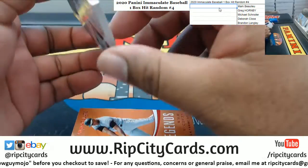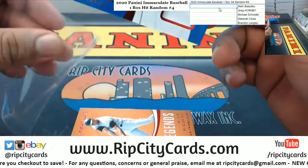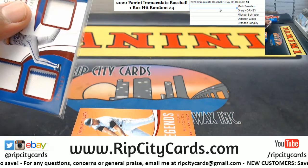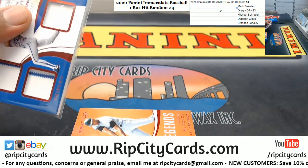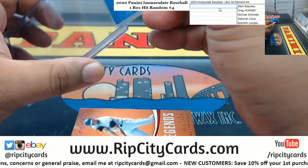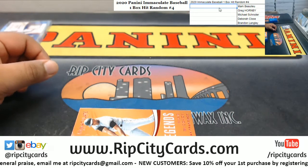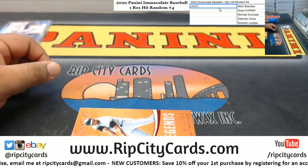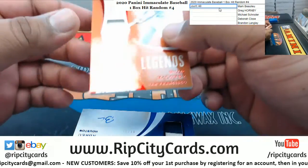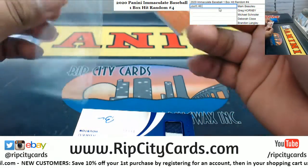Alrighty, so we have a relic for Robin Yount, numbered to 49 — triple relic mojo right there. We've also got a Lily McAvey to 49 relic.